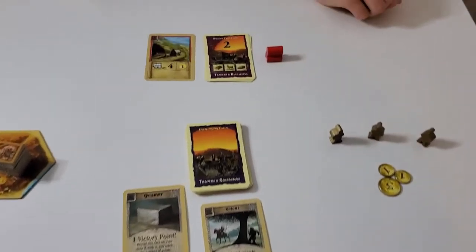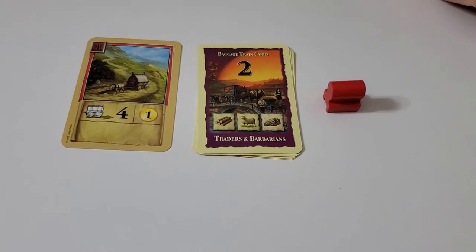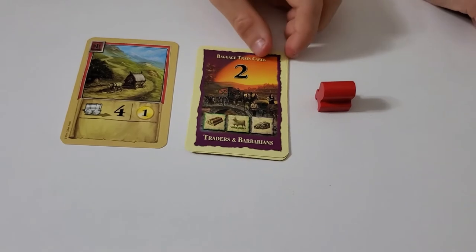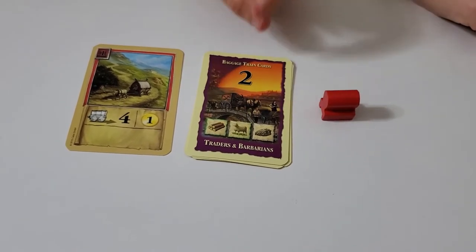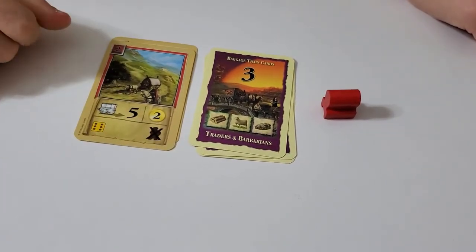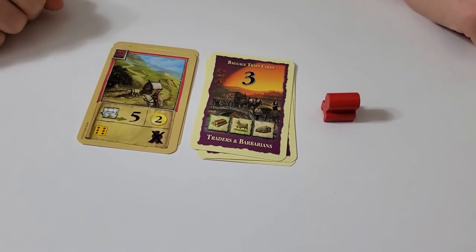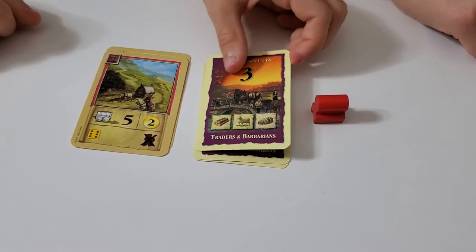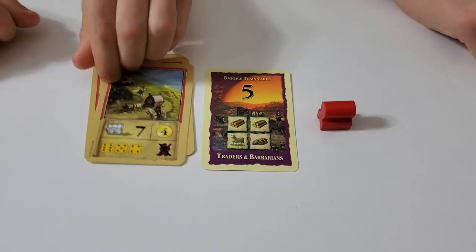There are also baggage train cards, and they're basically like levels. To buy one it costs wood, sheep, and rock. Then you flip it over and you get more abilities: your wagon gets to move five spaces, you get two coins every time you deliver, and six to defeat a Barbarian. We'll explain how to do that in the how-to-play. The more you flip, the more rewards you get.